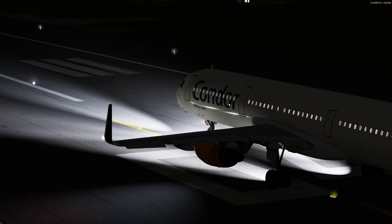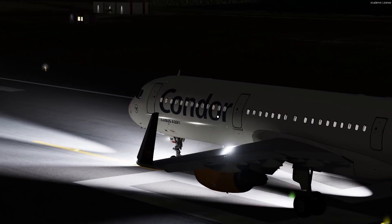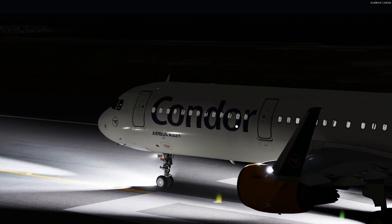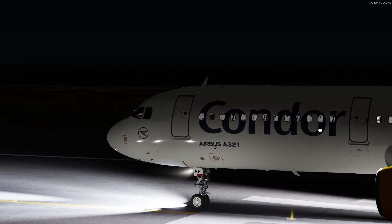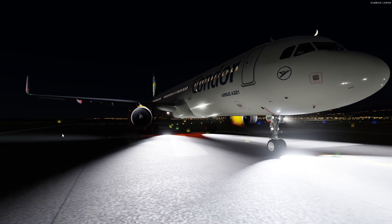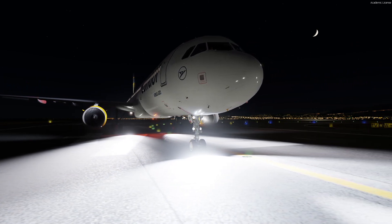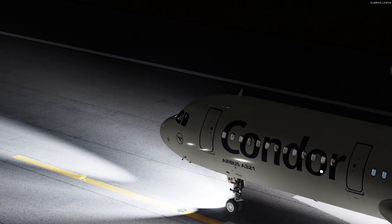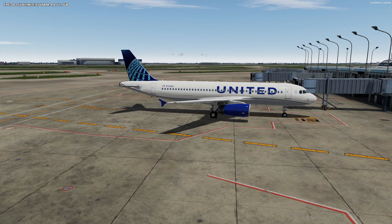Another area of improvement with the new update is reflections. We can see them very nicely especially during nighttime. Here I have the FSLabs A321, which comes with a pretty nice lighting system, and you can see how the light reflects from the fuselage — it looks really stunning. I can't wait to get into some nice evening or night landings with complex weather and see the lights reflected from the aircraft and from the ground. Reflections have really improved and look absolutely stunning.